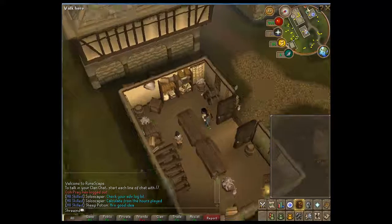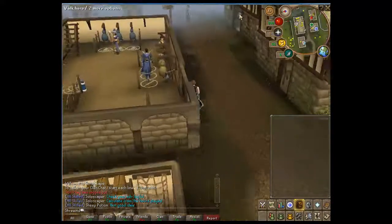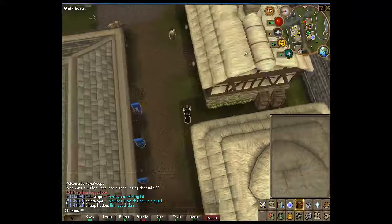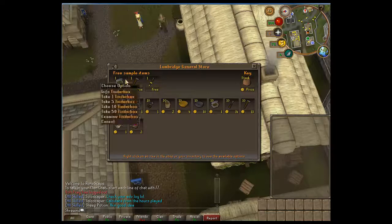And if you go over to the general store, you'll find some more free stuff that you could use in your adventures, such as a hammer, a tinderbox, and a bronze dagger.